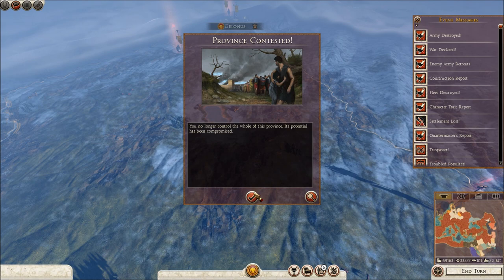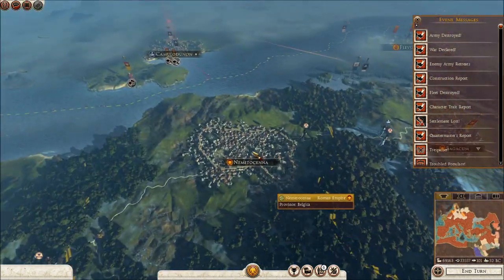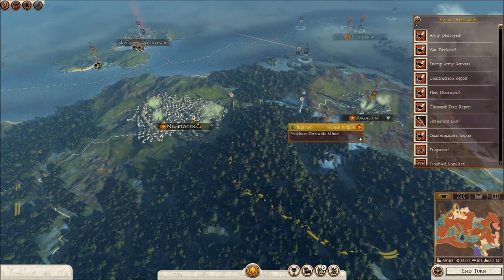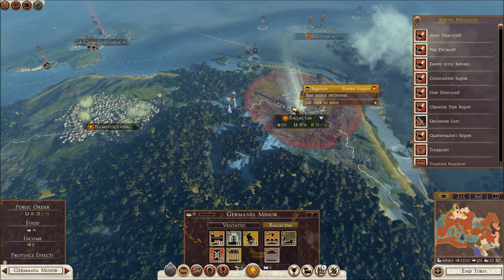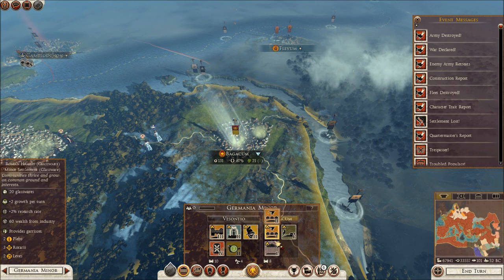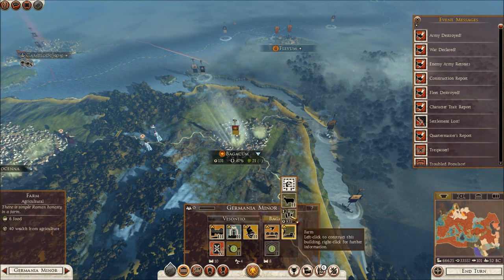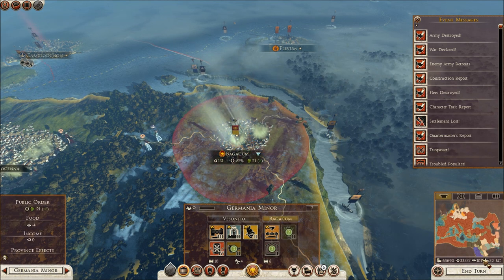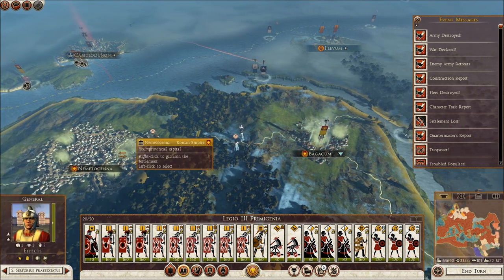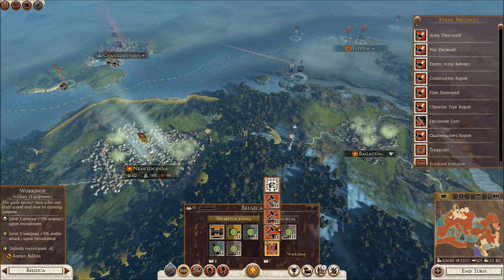Province contested. Belgica — slavery revolt imminent in Belgica. I see that. I'm not even taxing them. I need to take this legion then, as they are happy. I'll turn that into a delicatessen, I'll turn this into a shrine of Neptune. That would be sufficient. I'll upgrade that to a farm to gain more. Look at all the food I have now — over 100 food. Full unit replenishment now. So this legion needs to go back to this area, and now they're beginning to become a little bit happier.